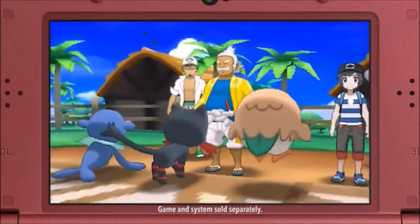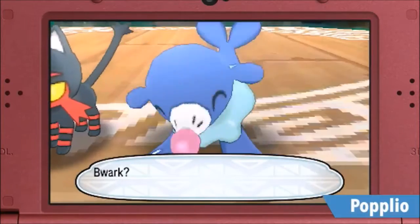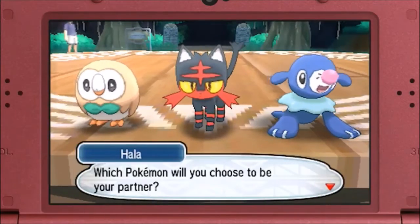The first partner Pokemon this time include the grass quill Pokemon Rowlet, the fire cat Pokemon Litten, and the sea lion Pokemon Popplio. You can choose one of these three Pokemon.